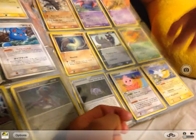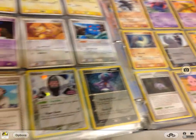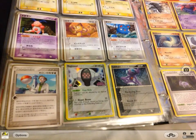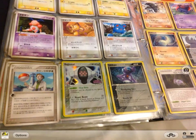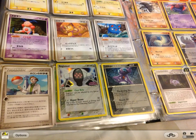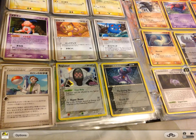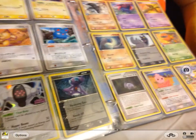Here we go. So here is the EX Holland Phantoms — sorry if my head got in the way. Starting off, here is my Regice, hollow, I think it's reverse actually. Sableye. Donphan.